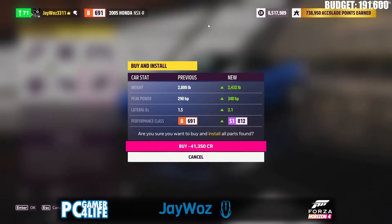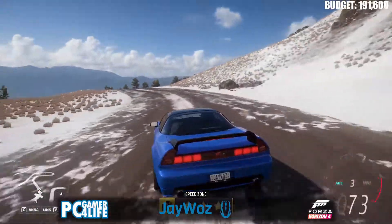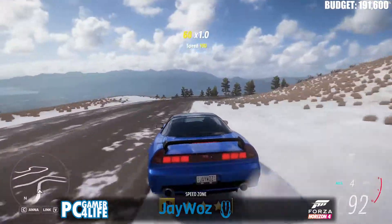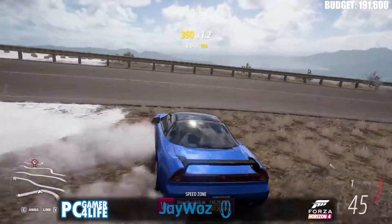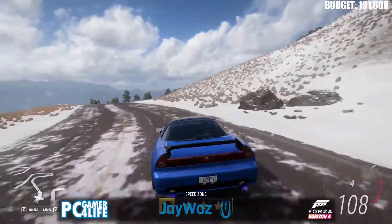Upgrades add $41,350 to the spending range. This car was valued at $150,000, putting us at $191,350 credits. That's going to be a tough one, but there's no way it can't compete with the last NSX. It didn't get it — 93 miles an hour. Let me try again. Oh my god, I was so close — 99.45 miles an hour. One more time. Oh, we got it — 101 miles an hour!